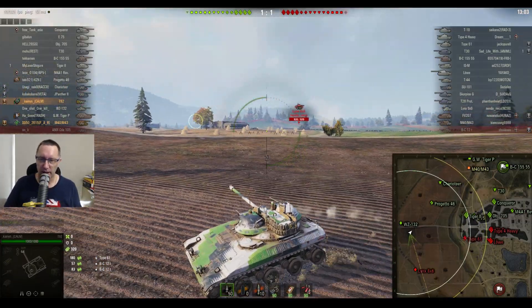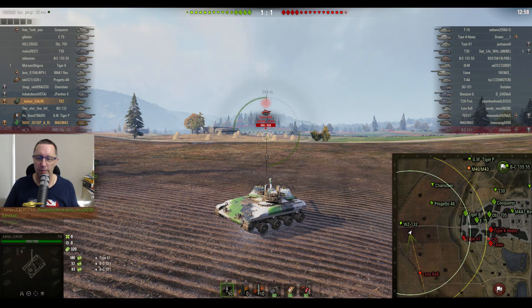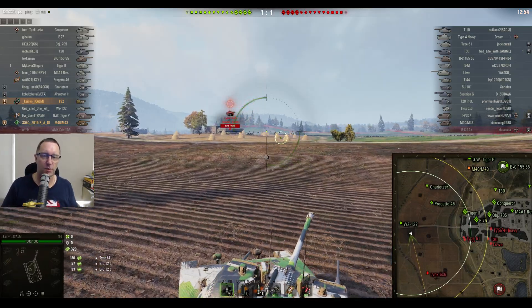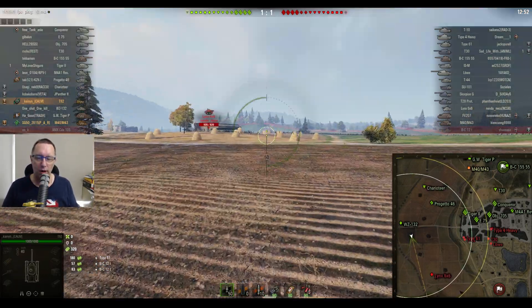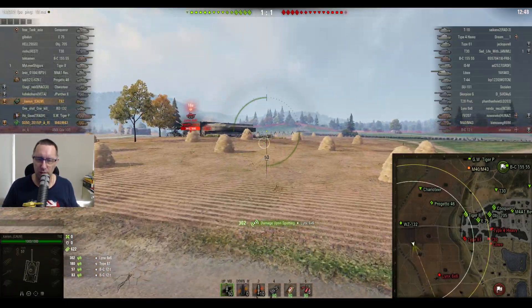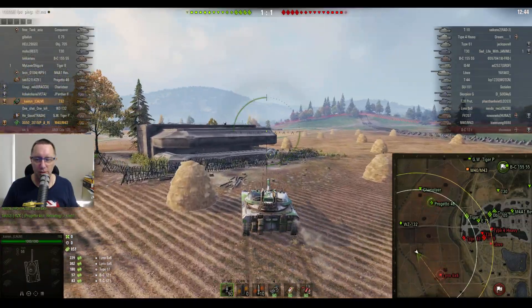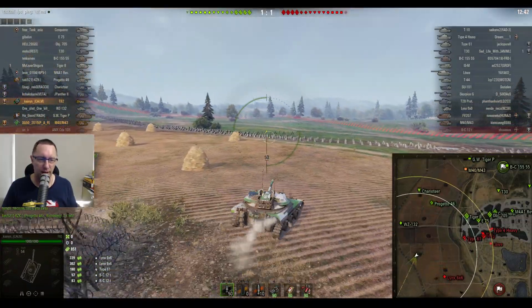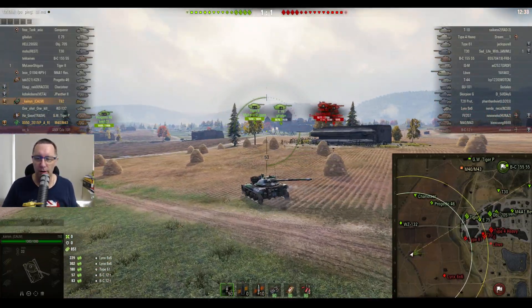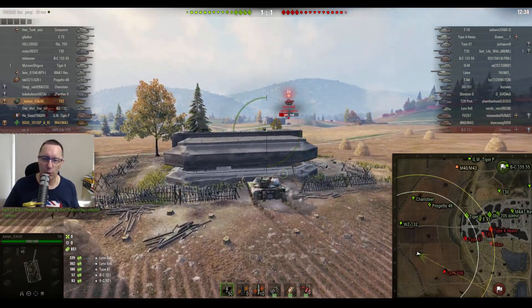He can see a Lynx 6x6 — that's the wheel tank. He's looking at it, saying he'd love somebody to shoot that bad boy if at all possible. It looks like the Lynx 6x6 might be going in reverse — that could be why it's not going as fast. Two artillery shells go into the Lynx 6x6 — that wasn't Doug in the M40/M43, it was maybe the two other artilleries both firing towards the Lynx 6x6. That's a Tier 8 French light wheel tank.